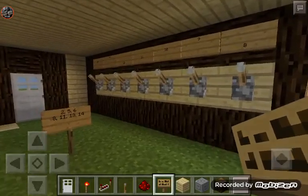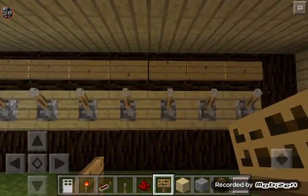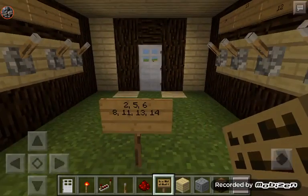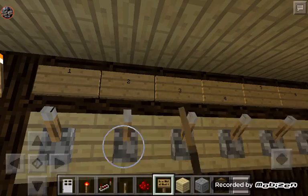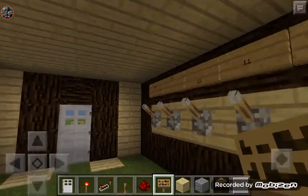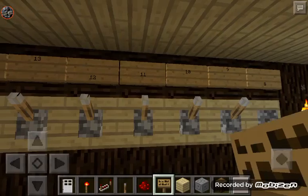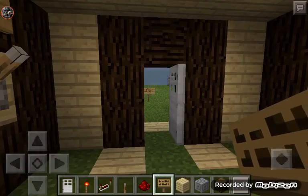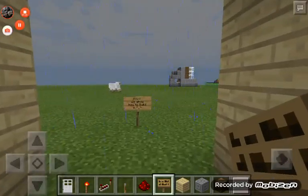I decided to go a step farther and make a lot more switches so it could be more like an actual combination lock. I also made the letters all wavy, so the combination for this one would be two, five, six, eight, eleven, thirteen, fourteen. Two, five, six — eight, eleven, thirteen, fourteen — and it's open.